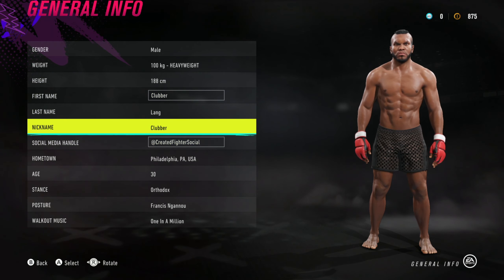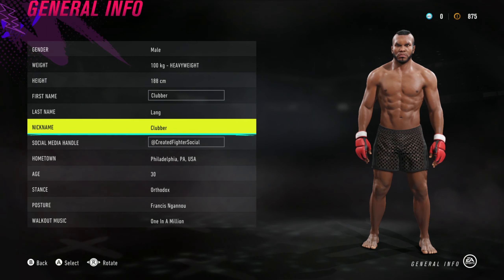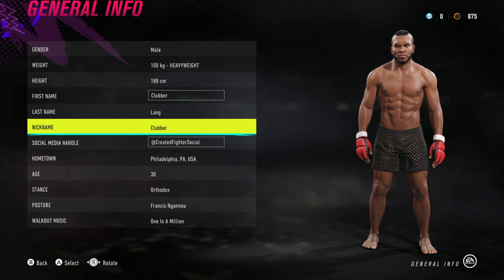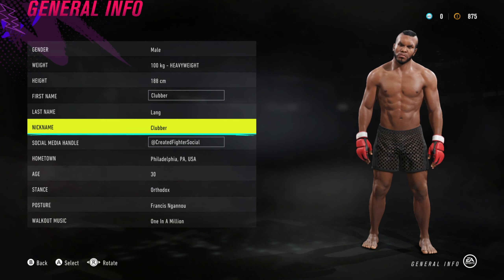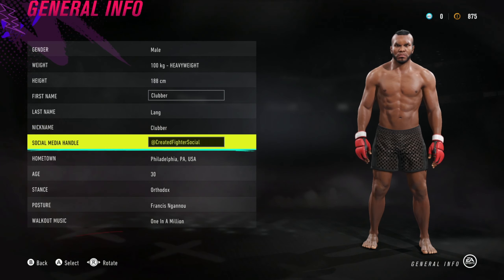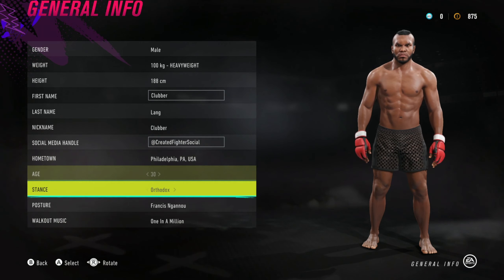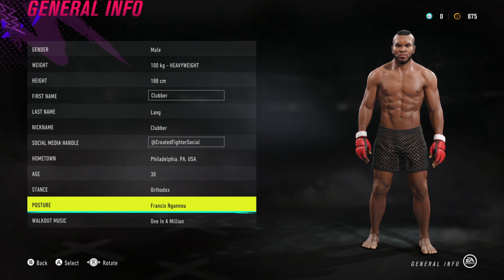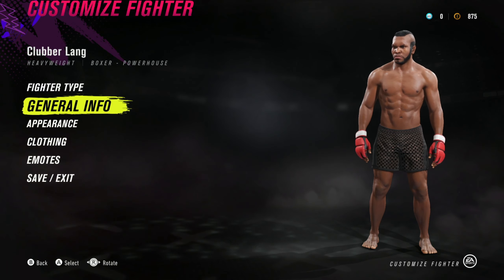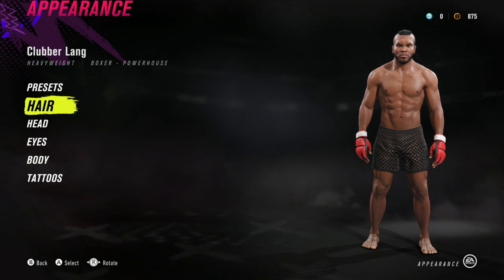You can see the nickname 'Clubber' is actually in the game, so if you go to any of the arenas, Bruce Buffer — God, what's he called — Bruce Buffer is going to call you 'Clubber' in the intro. Philadelphia, where the Rocky movies were set, and his posture is Francis Ngannou. I'll just give you the actual bit you want to see — let's start with the hair.